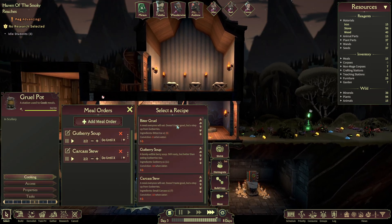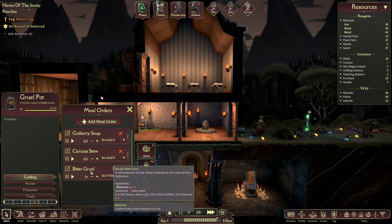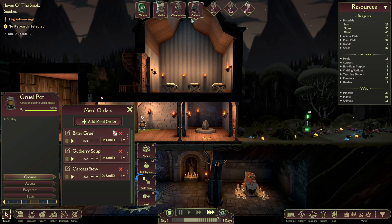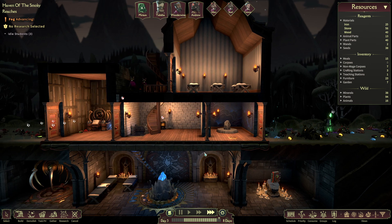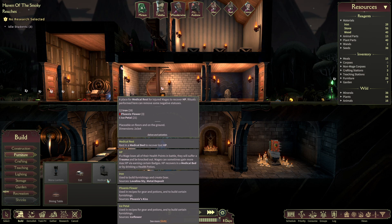For the meal, I should put Bitter Gruel — I think that's the good one. Yeah, minus five conviction. We'll do this until we have enough. I'll just click and drag it to the top — we have six, so we'll do as many as six for that. I still don't have the iron, so we're just going to jump ahead to the morning.